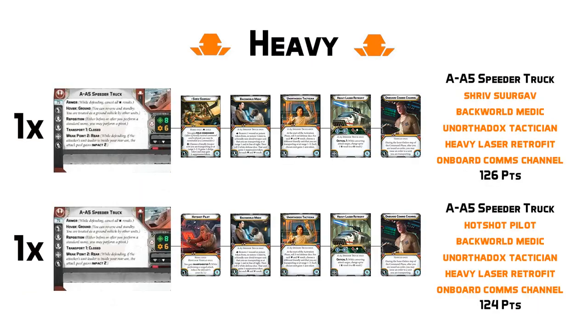That will move us along to our heavy category for this list, which of course is going to be two AA5 speeder trucks. Both of these trucks are going to be taking a very similar loadout that emphasizes the infantry support role, but remains versatile as they are transporting units and have the capabilities to engage your opponents after they drop them off. First up, we're going to have our command truck that's piloted by Shriv Surgov, who has some nice support abilities, dishing out aim tokens alongside an optional suppression token, should you need the cover.